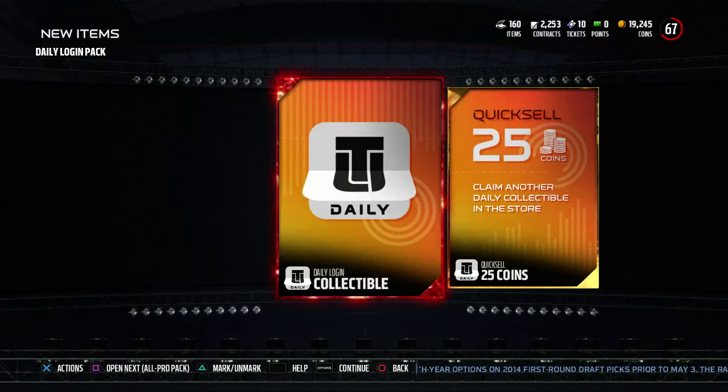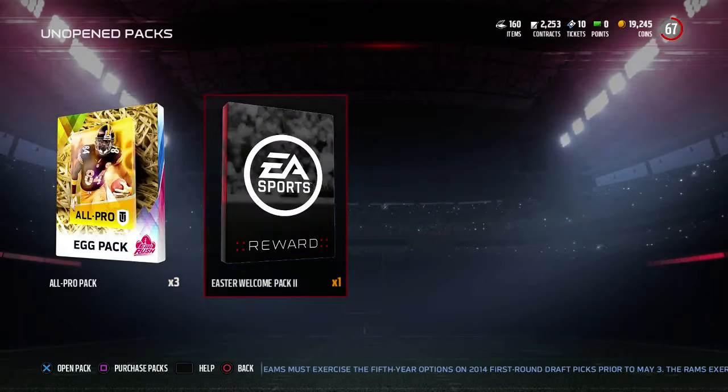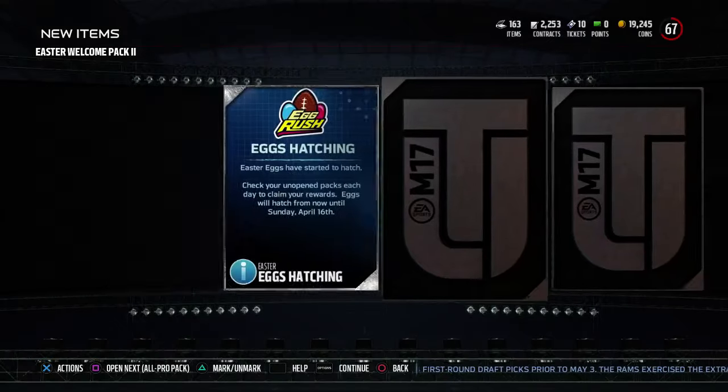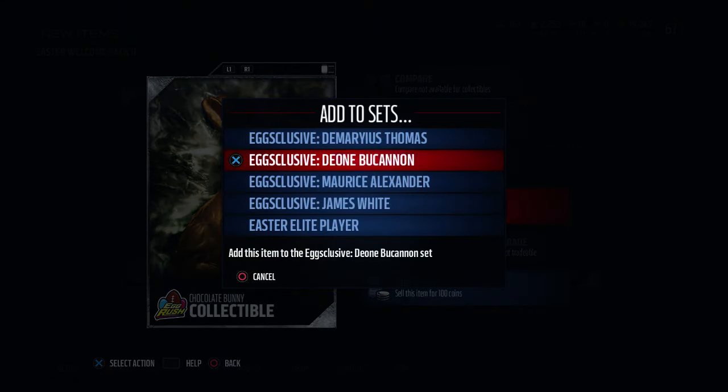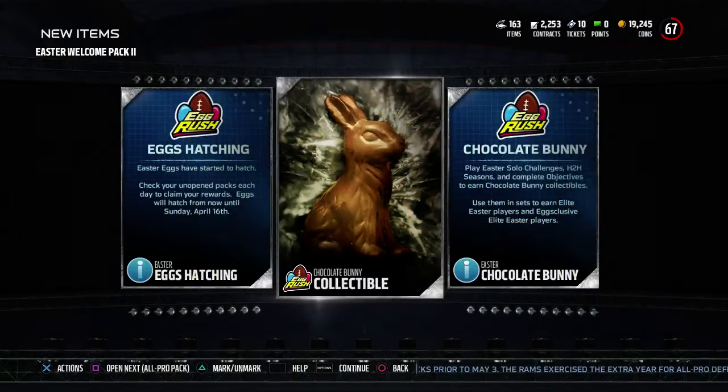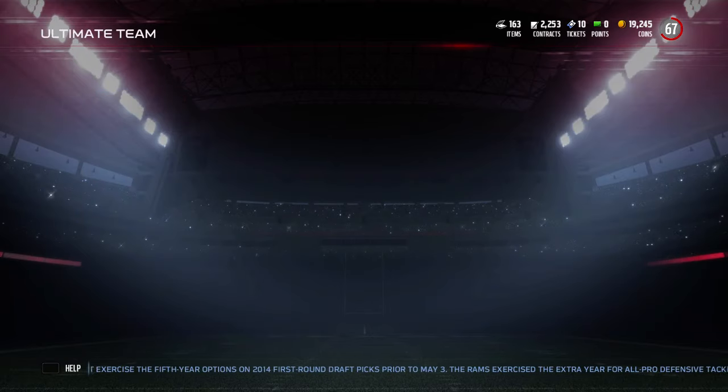The sets are pretty bad — we got an Easter Welcome Pack number two. What does this contain? It contains a chocolate bunny. There are new sets in the game for players and also an elite player.